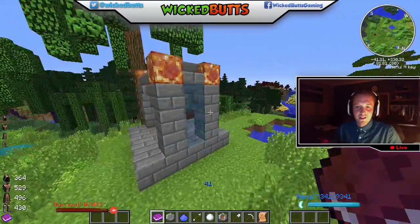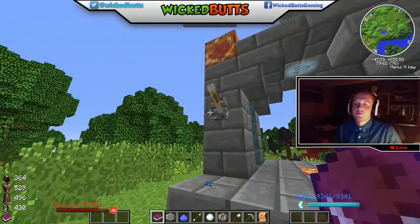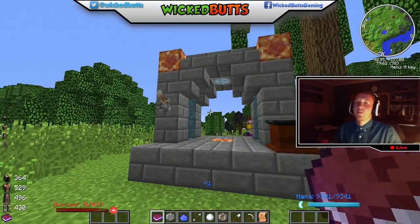Here we go. How do you use it? I hear you cry. The switch is for something different — we'll explain that later, for more complicated spells.